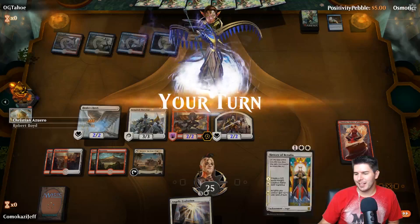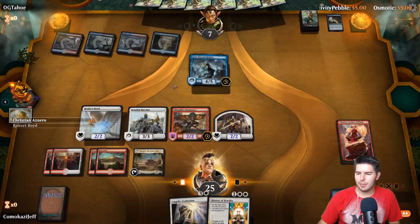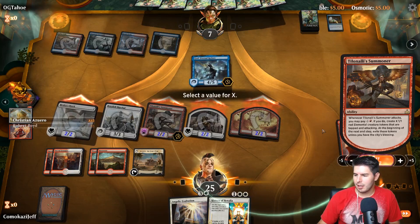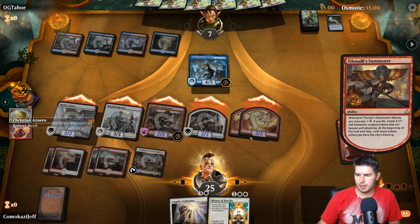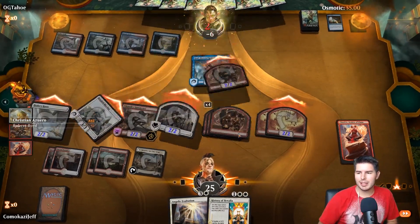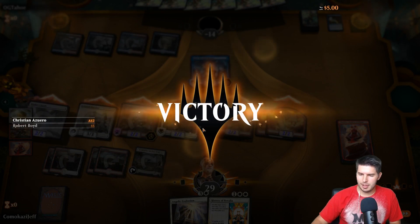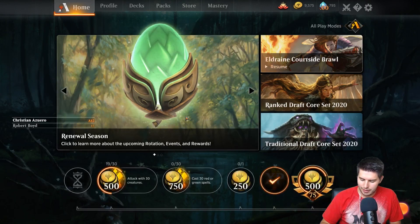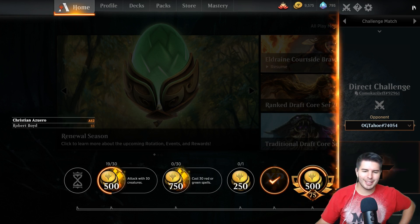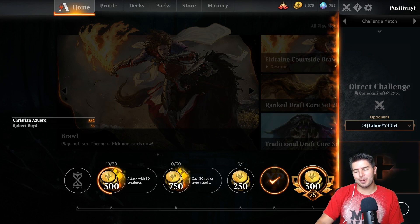God Eternal Kefnet. Alright here we go. So Angelic Exaltation would be really fun to grow one thing and go, but with Benelish Marshal out there it's actually better just to go for a bigger Tillinoli Summoner swing. They all get to stay on the battlefield as well. We were going to test out Angelic Exaltation but that was the better play. People get angry at me when I do good plays, people get mad at me when I do bad plays. No - if someone wants to play to just test it out, that'd be kind of fun. This deck can do some crazy fun stuff.